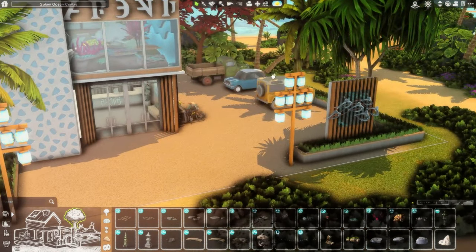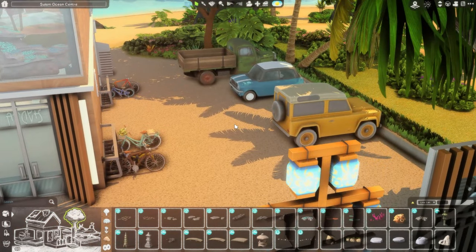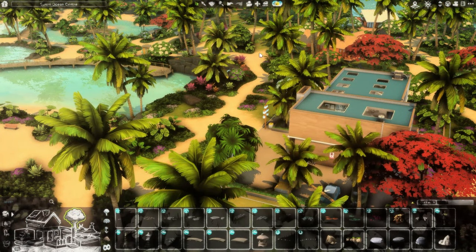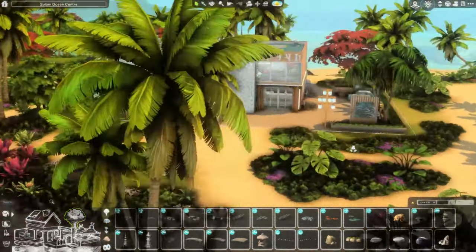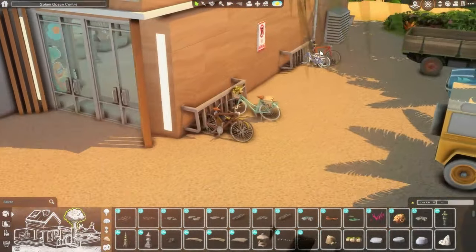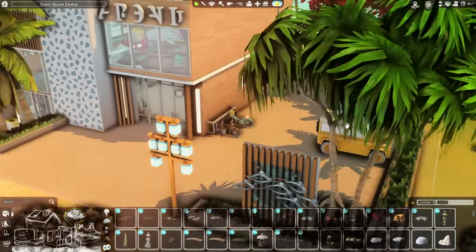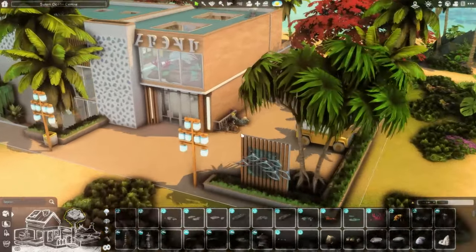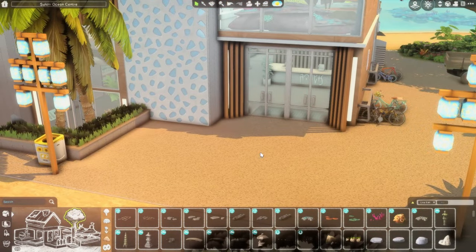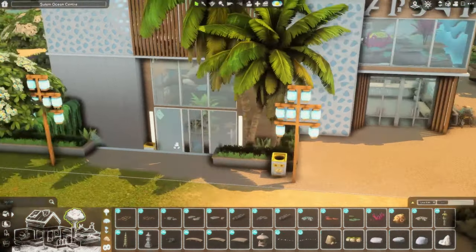I put the lot over to one side to make space for a kind of parking lot area, though it doesn't quite make sense because Sulani doesn't really have roads — it's just walking paths. I did put bike racks because I feel like people in Sulani would probably use boats to get around, but also maybe bikes for the island. Anyway, let's get into the tour.